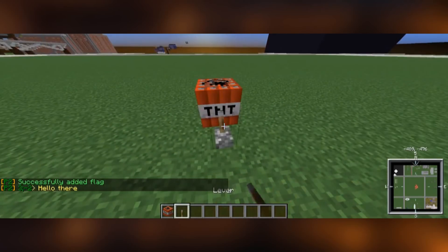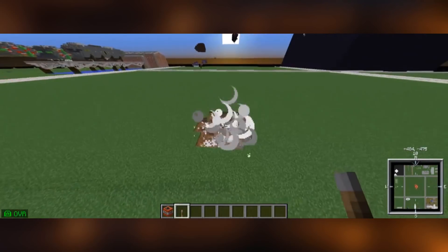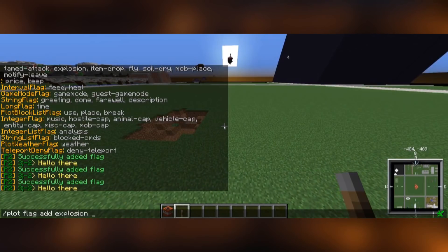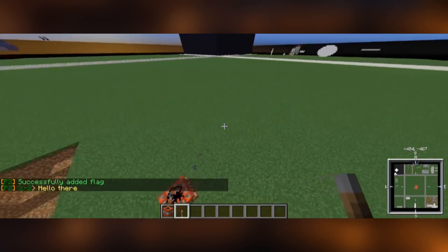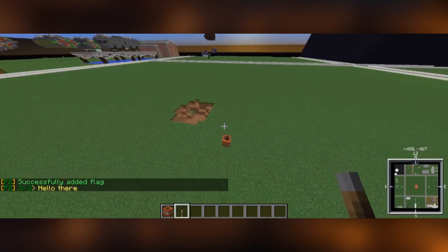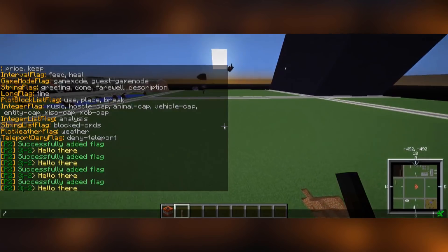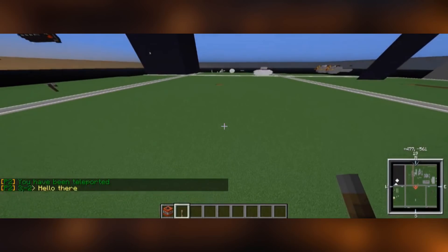The next useful flag is explosions — we're going to leave that set to true for now. I'll quickly demonstrate: you can blow up stuff, which is good if you want to test cannons. Now if you're building something and you don't want anything to blow up and damage what you've done, you can set this flag to false and TNT does no damage whatsoever, so you won't blow up your building by accident. And if you go /plot home you will be teleported to your plot.